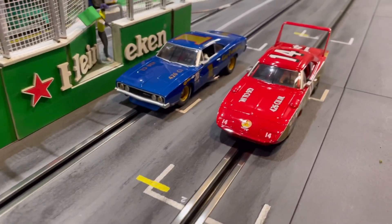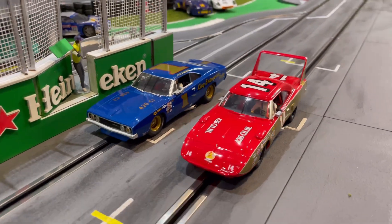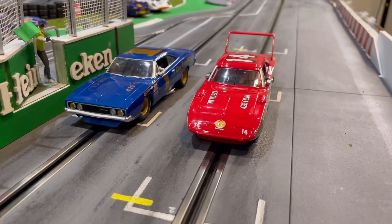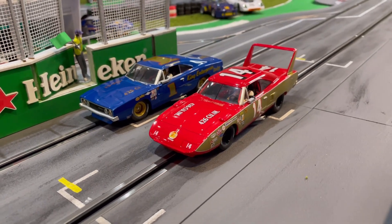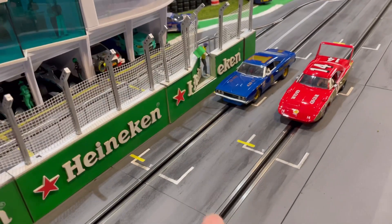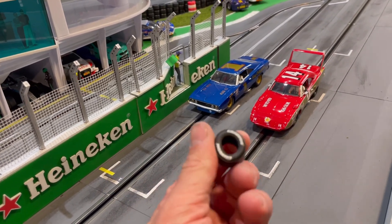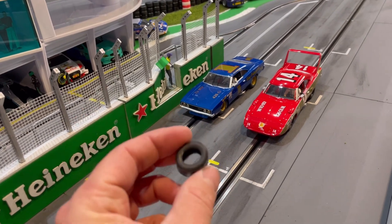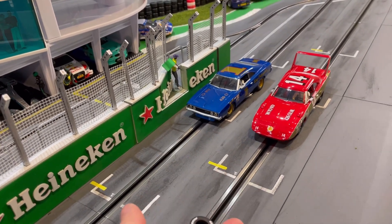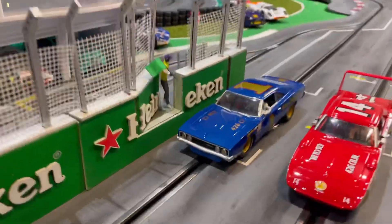Let's get into some racing. Coming to you from the MP Slot Car Autodromo, we have these two great American cars: the Dodge Charger 500 versus the Superbird. Which one of these two will be crowned the fastest car today? We're going to find out right now. I'm going to use this Carrera tire to flip and see which car goes first — Carrera logo will be the Superbird, no logo will be the Dodge Charger. And it looks like the Dodge Charger will be going first.